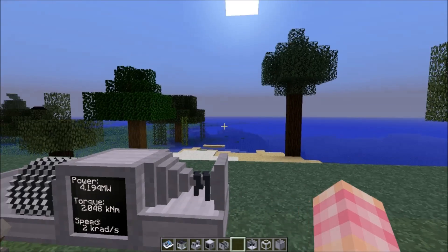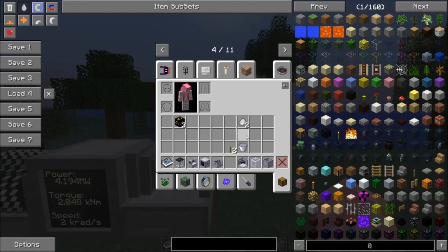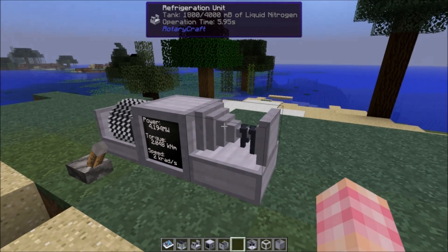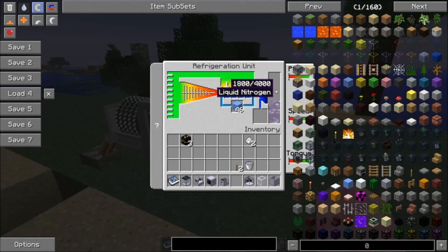The refrigeration unit does produce dry ice as a byproduct. When I look it up in NEI, nothing happens — so as far as NEI is concerned, dry ice has no use. I don't know of a use for dry ice currently, and NEI doesn't know it either. I can only guess that it will have a use and that use has not been implemented yet. The refrigeration unit just popped up not too long ago — it's basically for creating what you need for ElectraCraft, so I don't know too much about it yet.